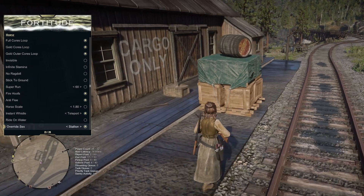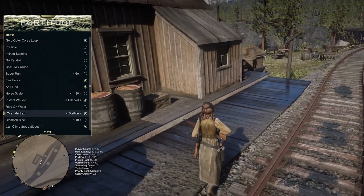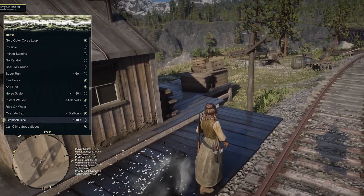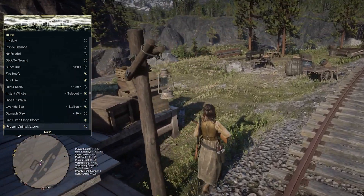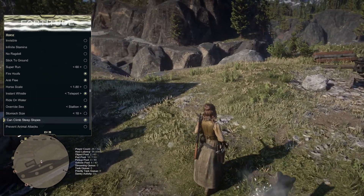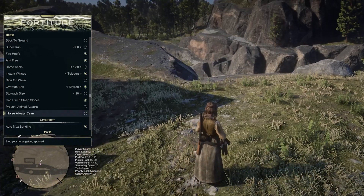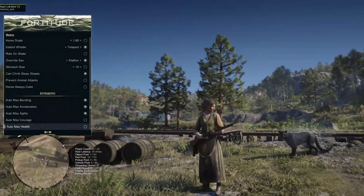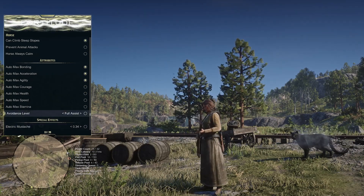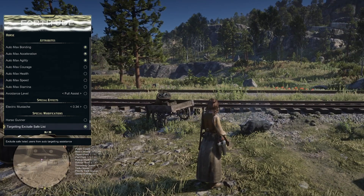You have your horse scale multiplier, your instant whistle, ride on water. You can override the sex of the horse — that is the gender, for those of you who did not know what sex means in a video game. Continuing on, you have your stomach size here in case you wanted to give your horse a massive stomach. You can have it so it can climb steep slopes, prevent animal attacks, horse is always calm. You have your max bonding, max agility, courage, health, speed, stamina, and level options. You can give it an electric mustache and horse gunner options.